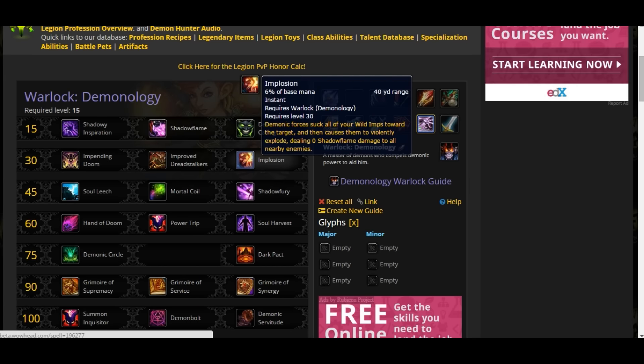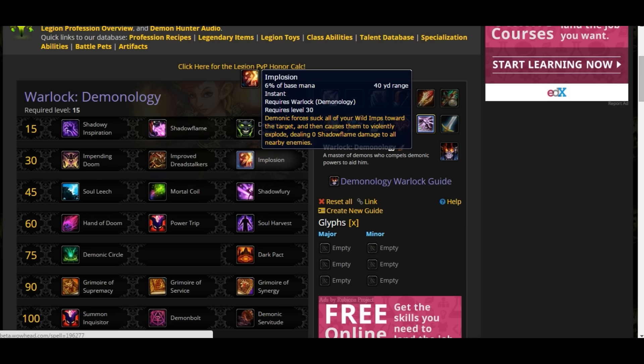Implosion: forces all your wild imps toward the target, causing them to violently explode, dealing shadow flame damage to all nearby enemies. That means you summon a lot of wild imps using Hand of Gul'dan and then all of them fly to the target and explode.